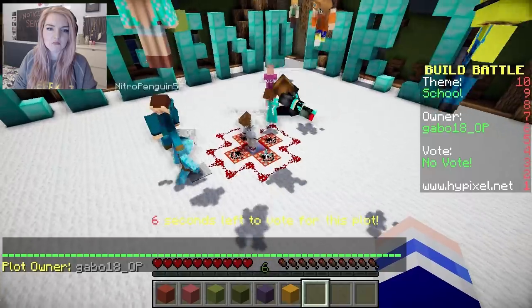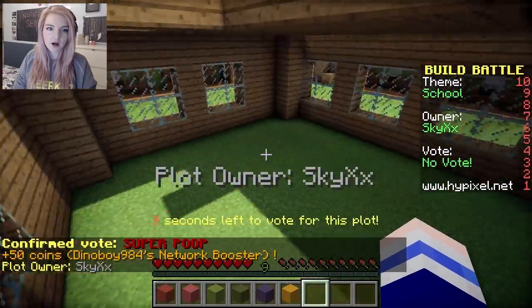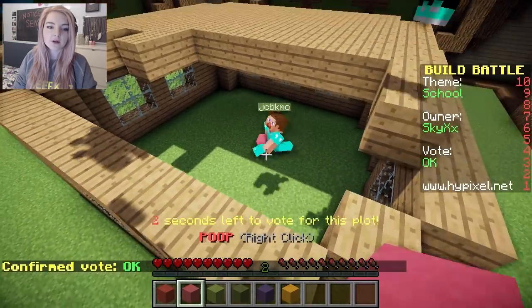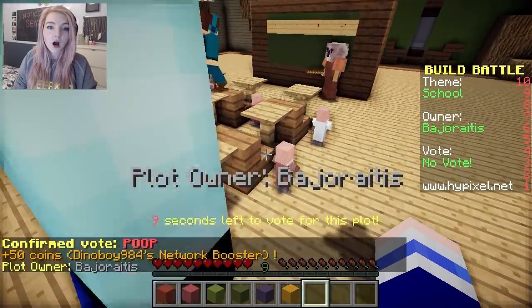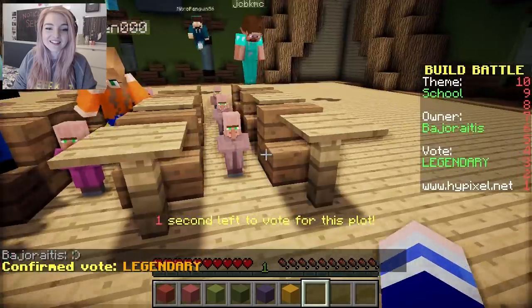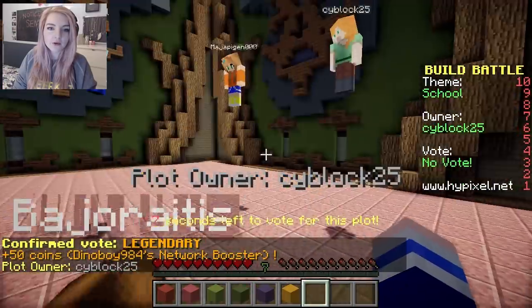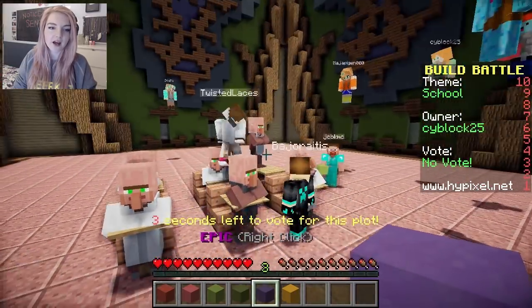Legendary? Hmm, don't think so! Oh, we get inside the classroom here. See, this is why I didn't build a full wall around it — because there's just no time. I'm gonna give this one a poop, I'm sorry — it could be anything. Oh, this one's really cool! Little tiny students! This is amazing! I love this one. Legendary — and then the koala teacher! Oh my gosh, it's so cool! This one's pretty cool, it's kind of small though, not a lot has been done. But this is really cool with the little villagers and everything. I'm going to give it a good.